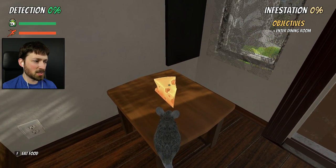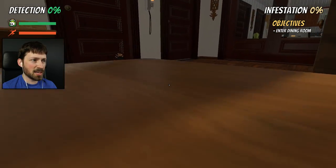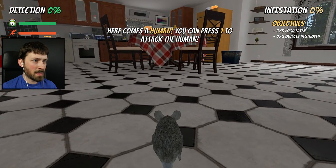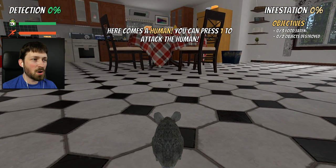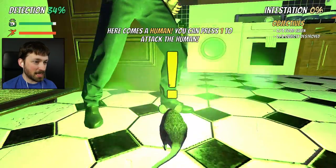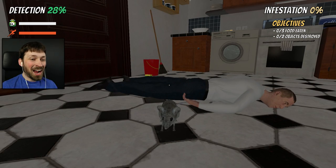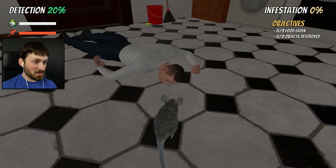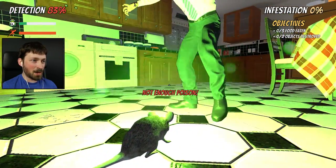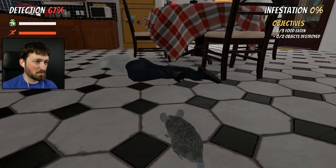I see cheese — I'll just eat it. We need to enter the dining room. Oh, I can open doors! Here comes a human — you can press one to attack the human. Hello human! I thought I was gonna nibble on his ankles or something like that, but instead I just poison him. I'm gonna go back into my little room.